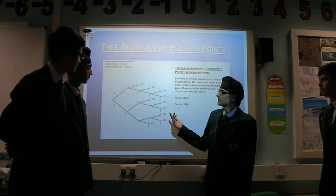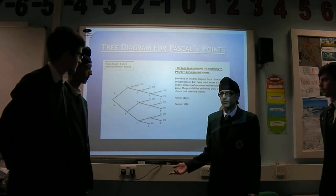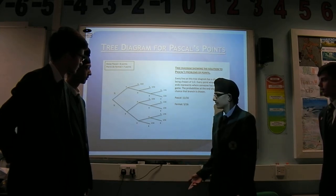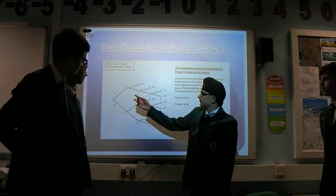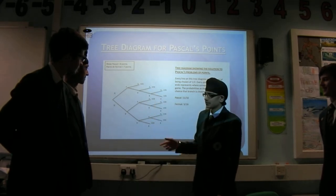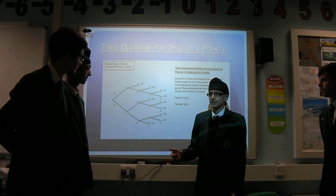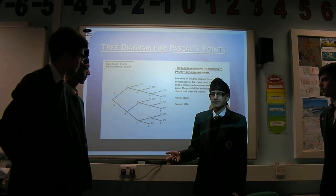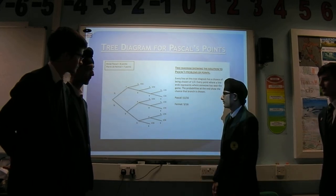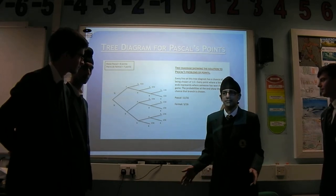For person A to win — which in this case is Pascal — they need 2 points. If they win one, they just need to win another one. If they win one and lose one, they need to win another one. Person B is Fermat, so they need 3 more points to win. If person A wins twice, that gives the probability. Adding up all the probabilities: Pascal has a probability of winning of 11/16, and Fermat has a probability of 5/16, so that's the way you'd split the money out of 100.